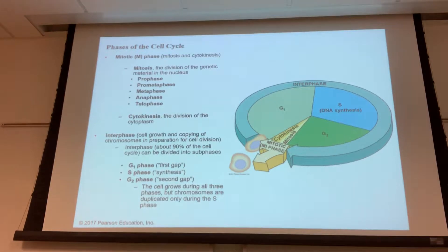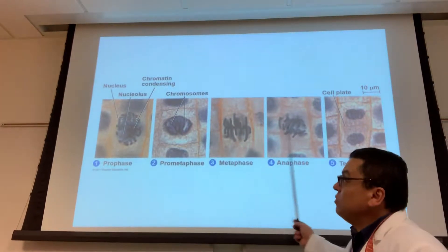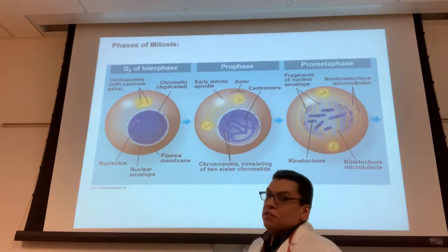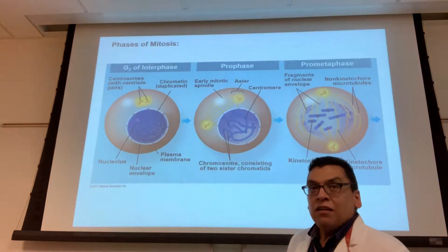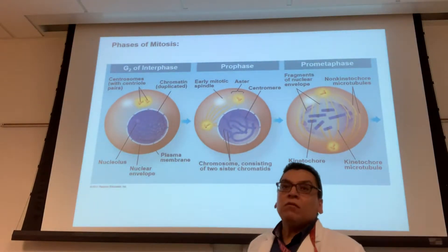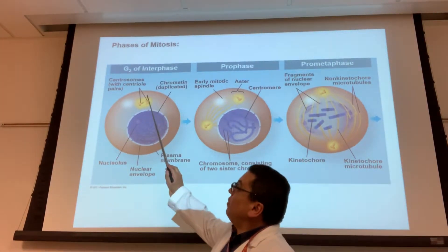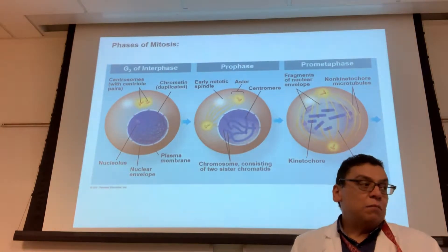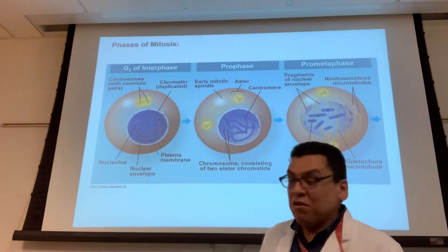These are the pictures we're going to follow. I prefer using schematics to describe the events. This is the cell right before it enters prophase. The DNA duplicated in S phase. Notice something else that duplicated: the centrosome. Per cell you should have one centrosome — the centrosome is the region that houses two centrioles — but by the time G2 is almost done you now have two centrosomes, meaning the centrosome duplicated.